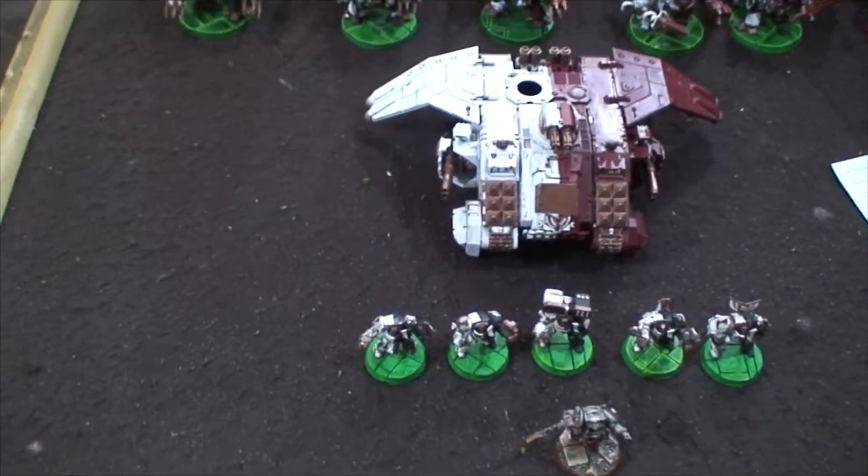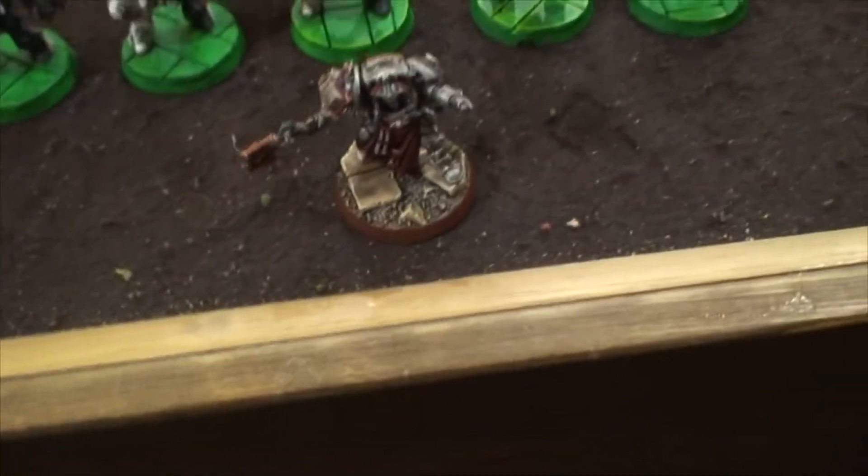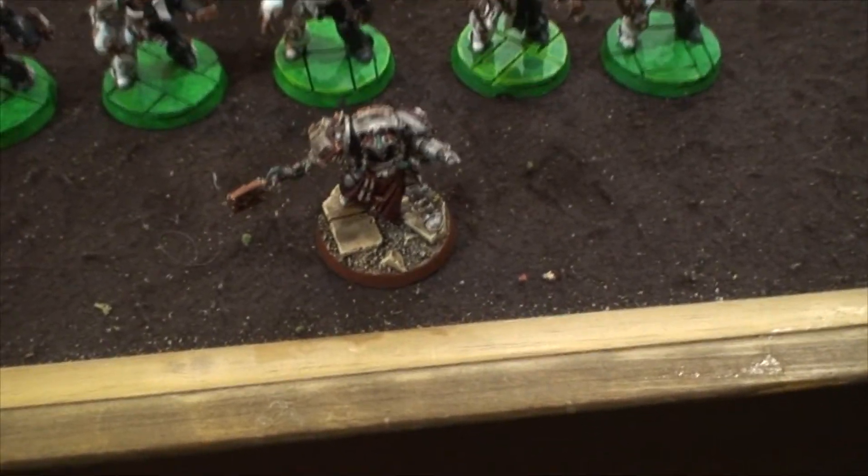Let's check out the Blood Angel army. Today we're using the Archangel Strike Force Detachment, where you have 1 HQ and up to 12 Elites. Our HQ is a Librarian — I don't have my Blood Angel Terminator Librarian yet, so I'm using my Green Eye as a proxy.